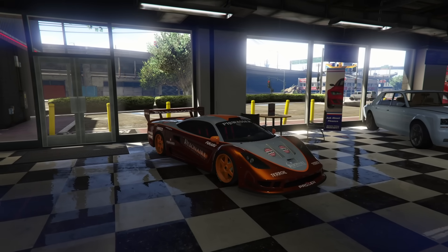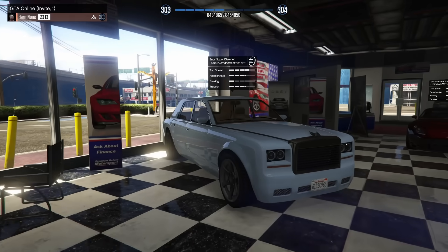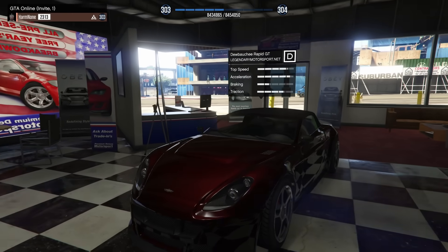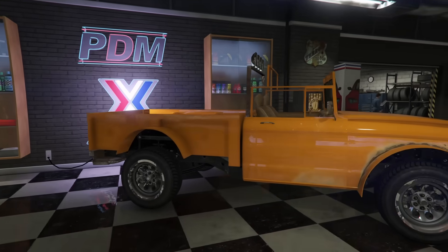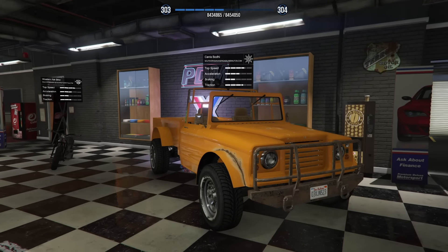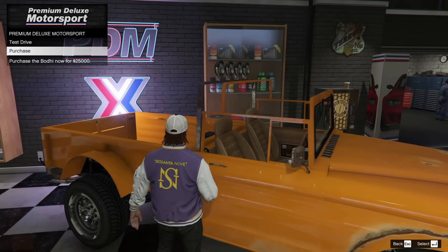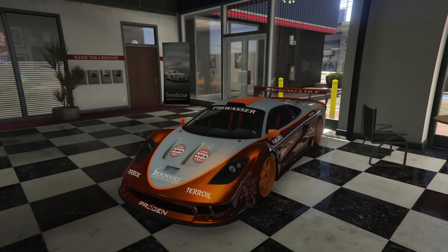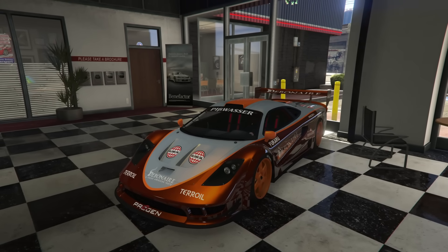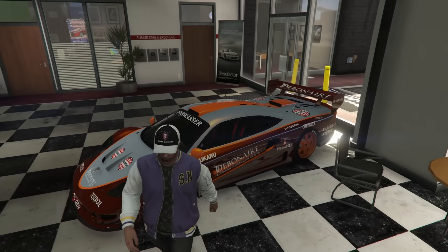In Simeon's dealership we have the Progen Tyrus available to purchase this week — a removed vehicle — as well as the Enus Superdiamond which is also removed. We also have the Dubsta Rapid GT with the convertible top, the rat bike which is not worth picking up, and the Canis Bodhi which is Trevor's truck from the campaign. The Bodhi has a little bit of customization and it's only $25,000 so you can't really go wrong. The Progen Tyrus is an interesting race car — gets outperformed by newer supercars but it's a clean car worth looking into since it's removed.